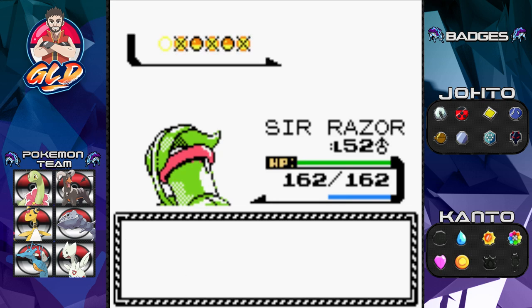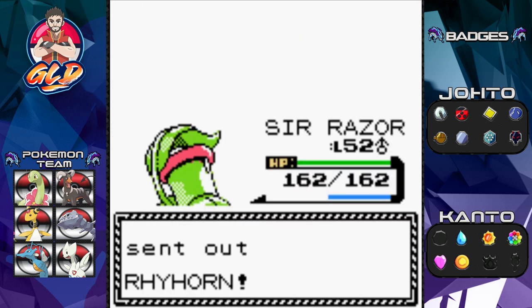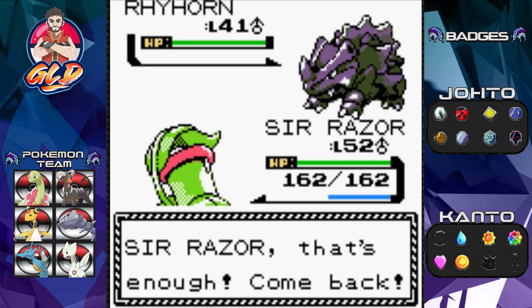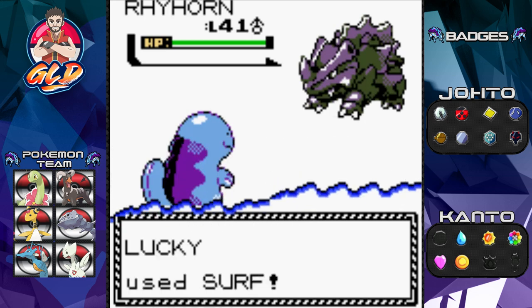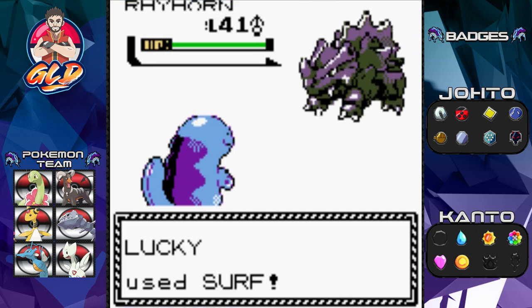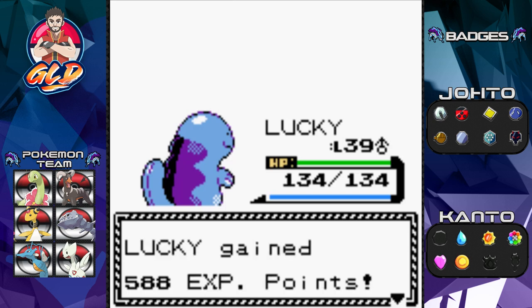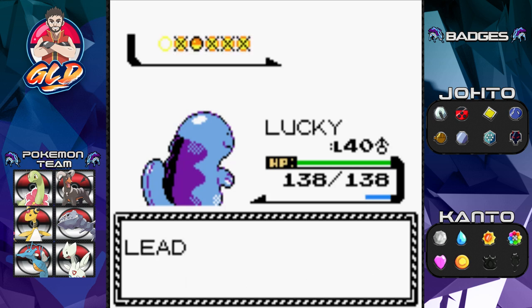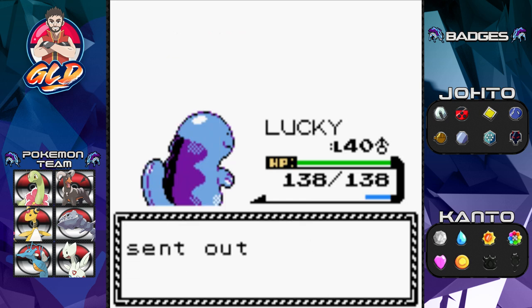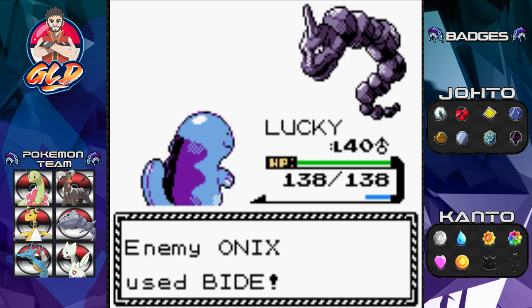Lucky is almost at level 40 and we have two more Pokémon — this is Lucky's territory. Let's finish it off. We've got revives — bring it on! Lucky, Surf attack — and there it is, Lucky hits level 40! I am so proud of this Pokémon. Brock's coming out with Onix, so let's finish with style — Ice Punch.